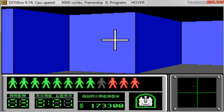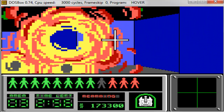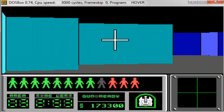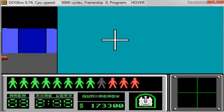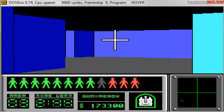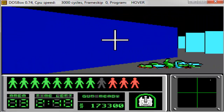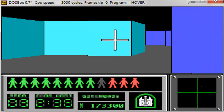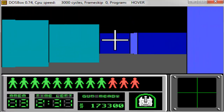I pay my respects to this game, released in early spring 1991. One year before Wolfenstein 3D — and impressively, in just five years they released Catacomb 3D, then Wolfenstein, then Doom, then Quake. Props to id Software and John Carmack for that incredible run.